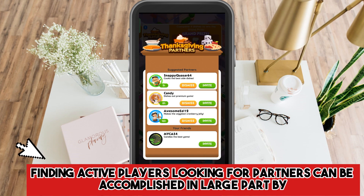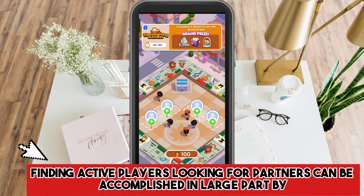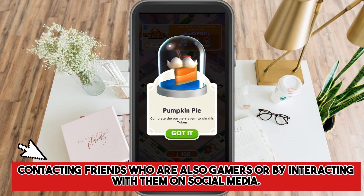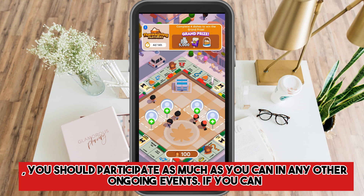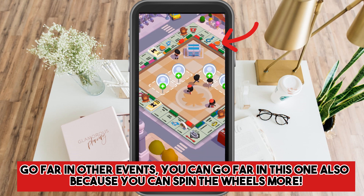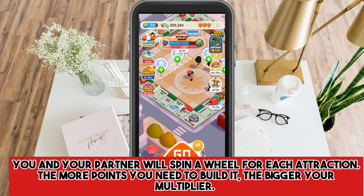Finding active players looking for partners can be accomplished by contacting friends or other gamers, or by interacting with them on social media. Additionally, you should participate as much as you can in any other ongoing events. If you can go far in other events, you can go far in this one also because you can spin the wheels more.